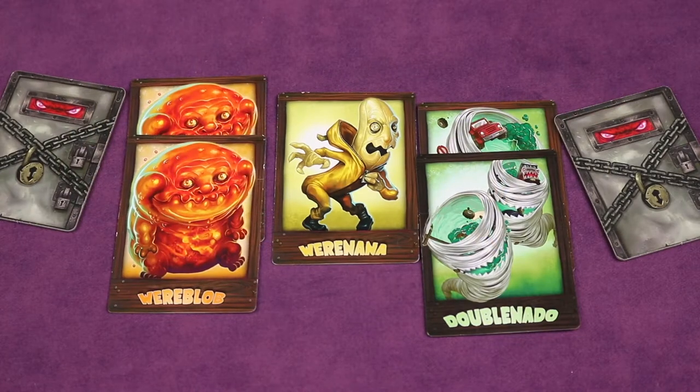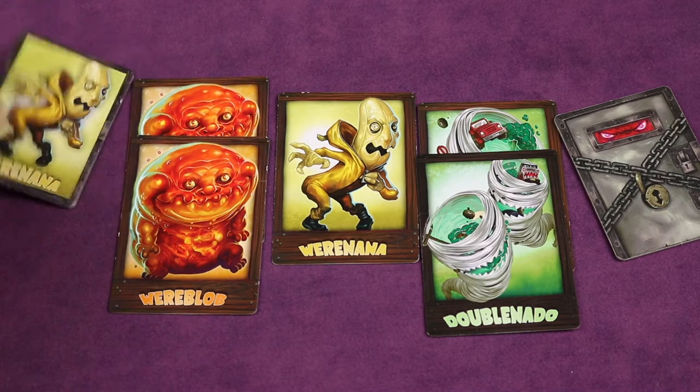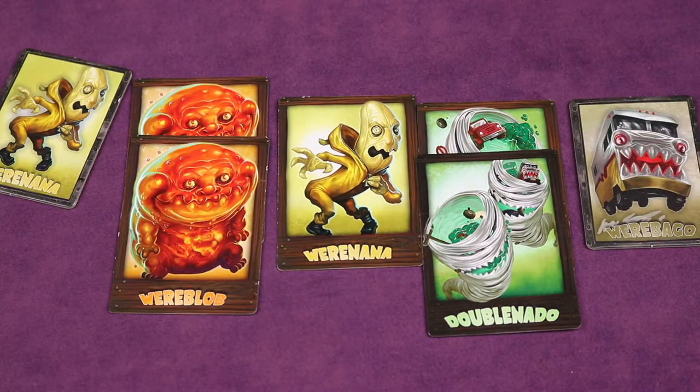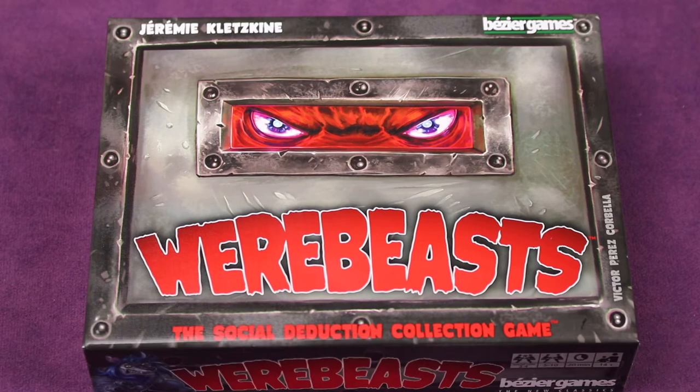But you can't be too obvious because on another player's turn they could accuse you of which type of werebeast you're trying to collect, and if it's true you're eliminated. So maybe you'll try to bluff others by getting cards that don't mean anything, because if you're wrongly accused the other players are eliminated. But at some point if you're one of the last two, you want to have as many as you can because that's how you win — by getting points for your secret goals. I'm going to show you how to set up and play for five or more players, and at the end teach the three or four player variant. If you're playing smaller player counts, I highly recommend you still watch the whole video.